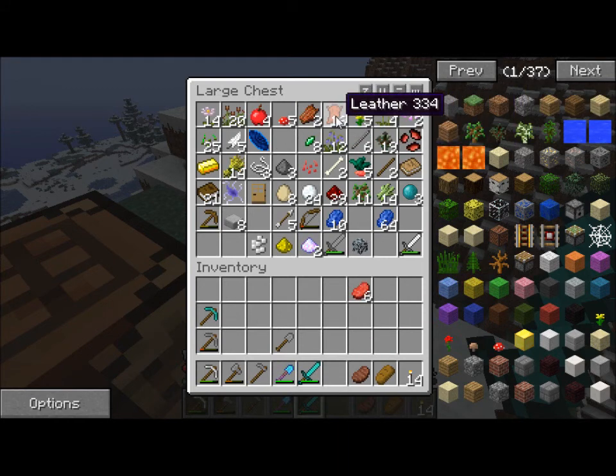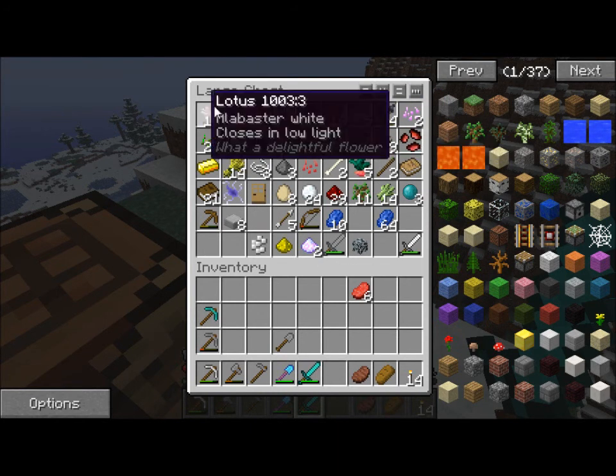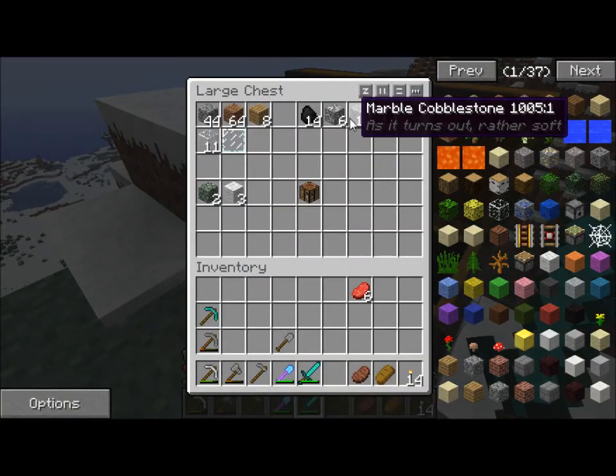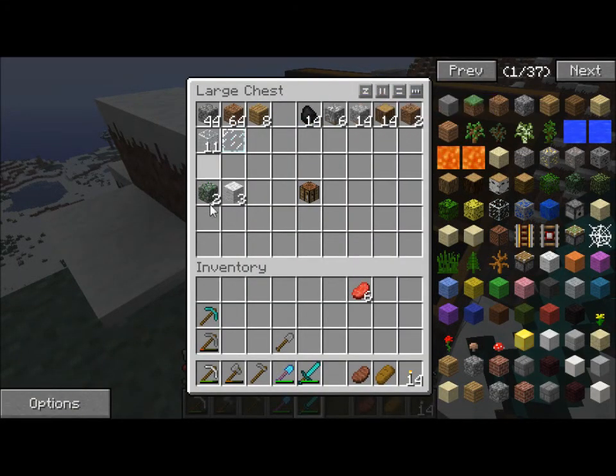I've got leather too — that's good for making libraries. I've got books already. I could maybe make some armor with the leather, but I'm just going to not worry about that. I've barely done any mining, so I could really just stand to go and find some iron or diamonds and make armor with that. There's no purpose in me wasting leather that might actually be useful.